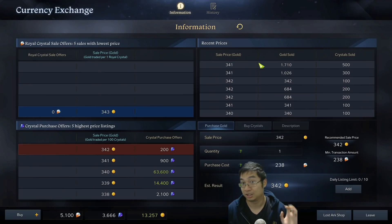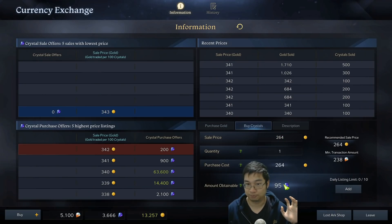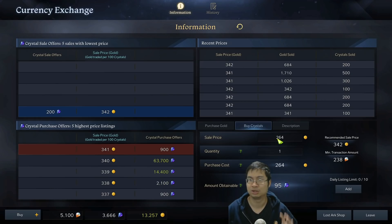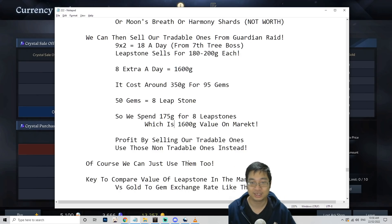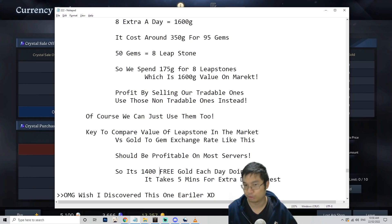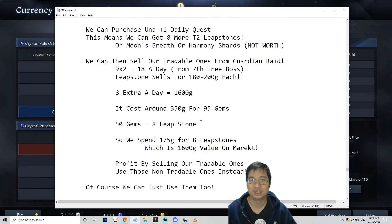You can purchase gems with gold. Before it was 350 gold for 95 gems; now it's 260 gold for 95 gems — gold fluctuates. The sellable price is currently 342 gold. Quick calculation: if you use 350 gold to buy 95 gems and spend 50 gems on the plus one daily quest, that's half of 350 gold — so 175 gold gets you 8 leapstones worth 1600 gold on the market. The difference is 1400 free gold.